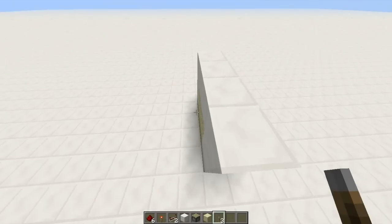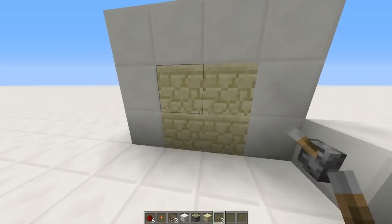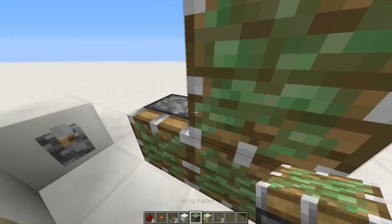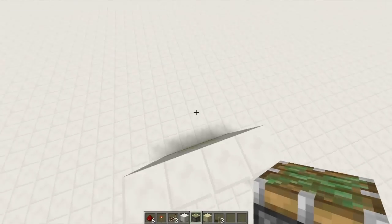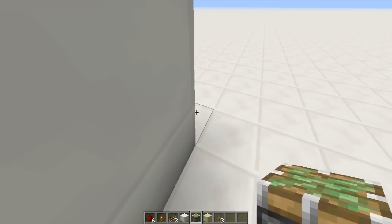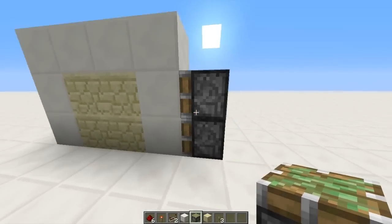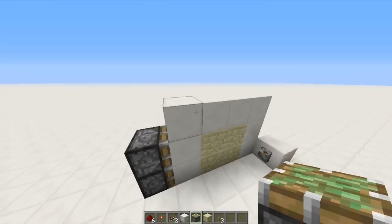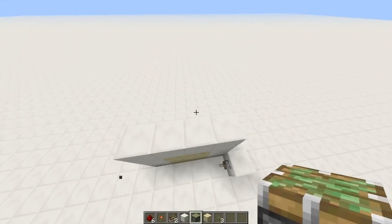Now let's think about what we can do with these blocks. Well, you can't put pistons in front, because then you can see the pistons. We can't put pistons on the side like we did last time, because we want the wall to be seamless. You don't want to see any of the pistons or redstone.